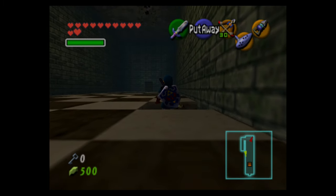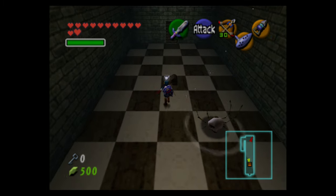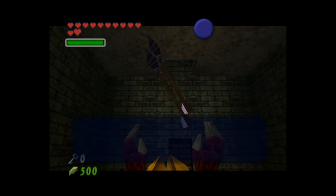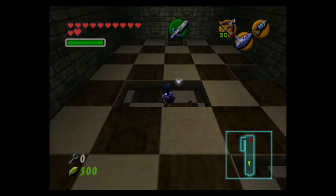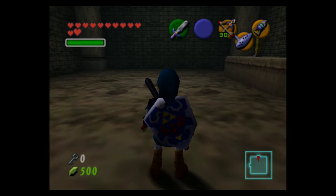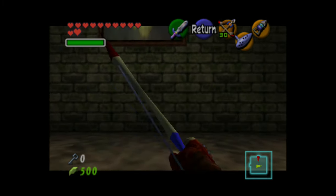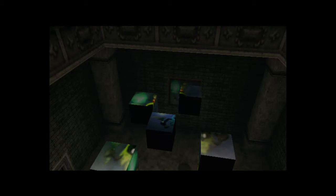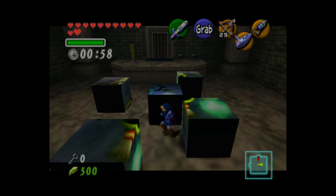In this room the ceiling is collapsing and it looks like we're playing chess. There are Skulltulas on the walls — I went into arrow view to try to snipe them out even though they aren't much of a hassle. I find it easier in the 3DS version to snipe them because I think their legs are more visible and the 3D might help with that.